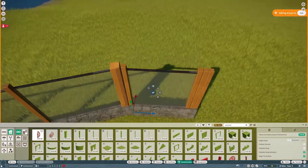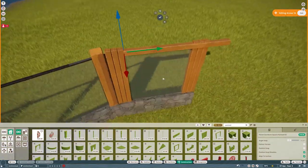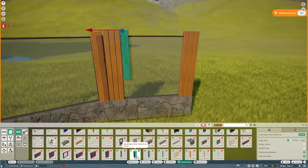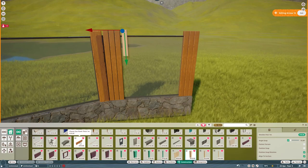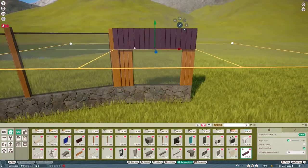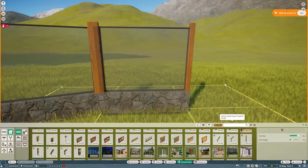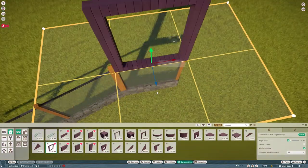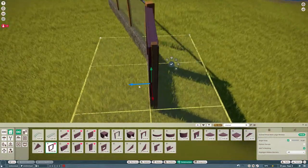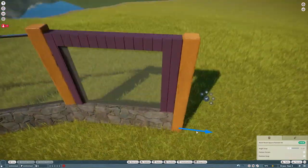I wanted to make a decent glass barrier that looked at least somewhat realistic - I feel like I've seen this kind of thing in a lot of zoos in my life. Here I was trying some things with the side piece but I ended up scrapping most of it. I think I ended up using one of the stained wood pieces from the aquatic pack. I really like those pieces mostly because they're flexicolor.